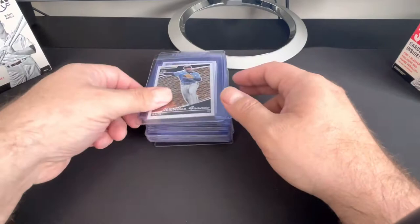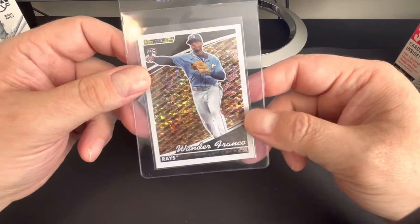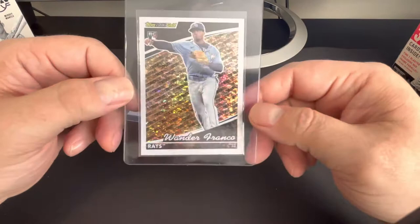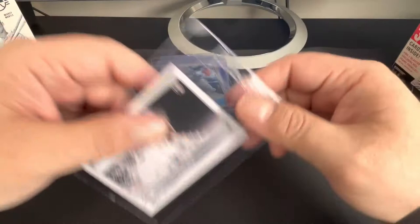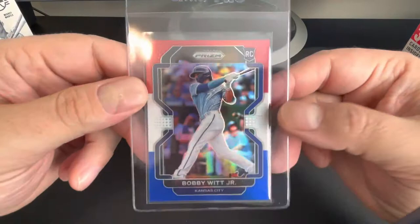I think the rest of these are mine. Here we go. Wander Black Gold. I have a Julio too but it's got a ding in the back — I actually got this one. All four corners look like they're black, even under magnification, so I'm going to go for it. There's a Wander Black Gold. Julio Base. Just for the heck of it, Julio Short Print. Julio Silver Pack.